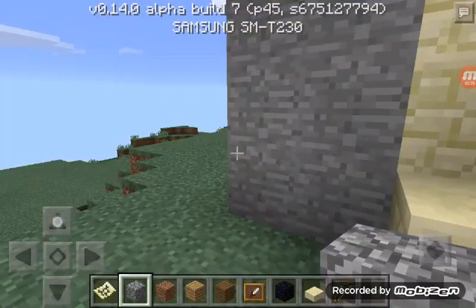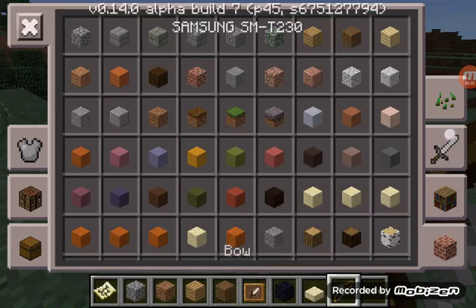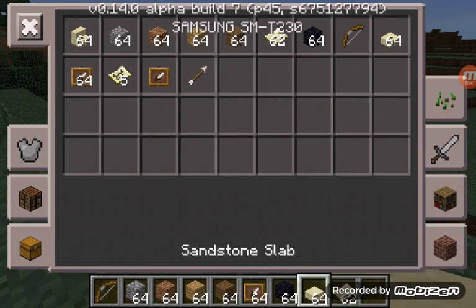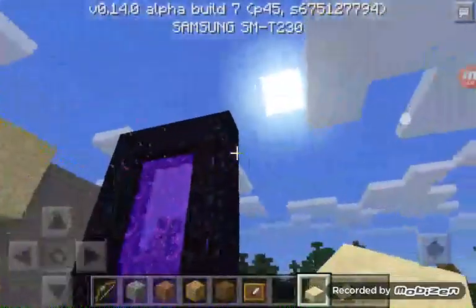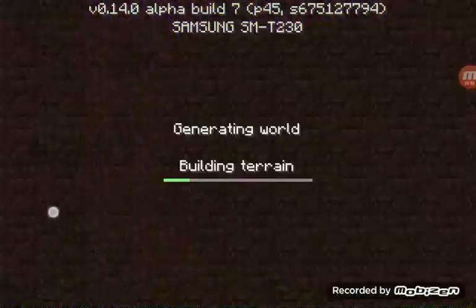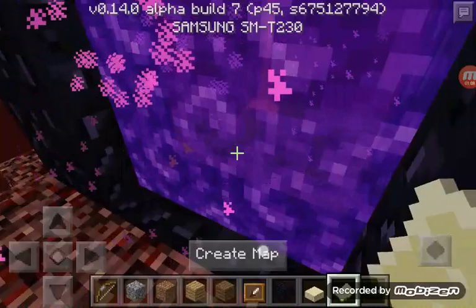It's fake, I'll show you how to make it. We need an empty map. Take the empty map — see that? Go into the Nether, then press 'Create Map'.